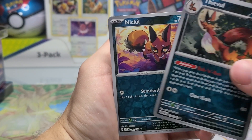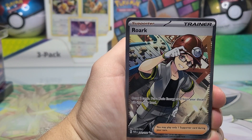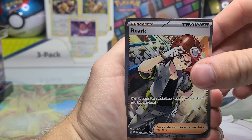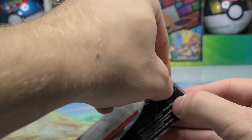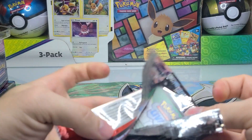We got our reverses here. We de-evolved from Thievul to Nickit, and our full art will be a Rourke trainer card. Not bad from Paradox — on to the next pack.